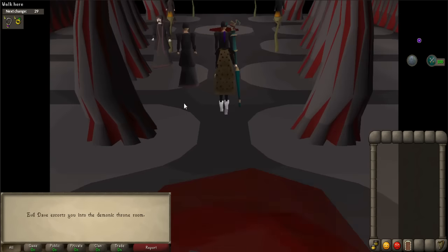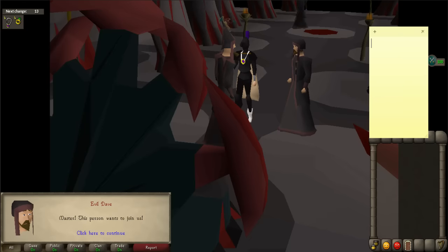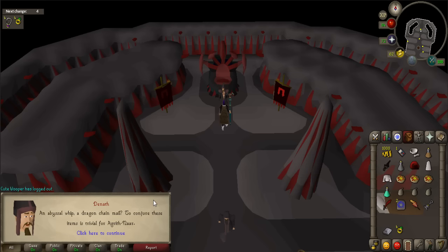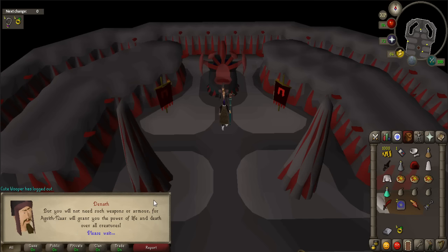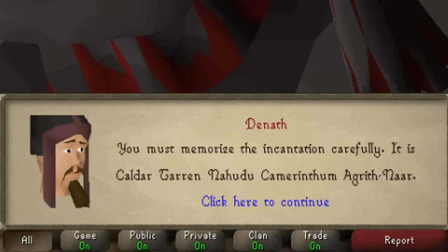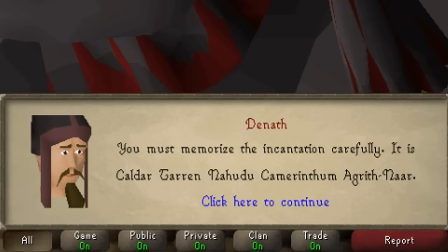A cutscene will occur and you will be in the demonic throne room. Denath will start talking to you — be ready to write down the incantation he gives you. When prompted, say 'What do I have to do?' He will tell you the incantation. This is different for everyone, so be sure to write down the whole thing in order. If you missed it, talk to him again and ask about the incantation.